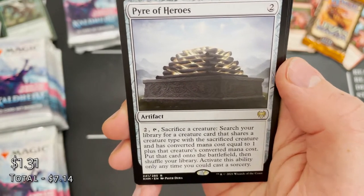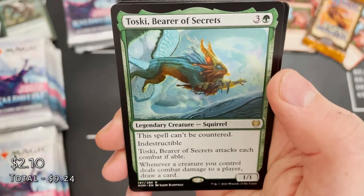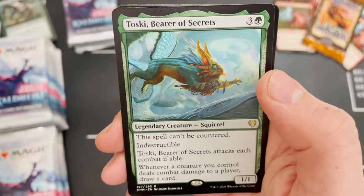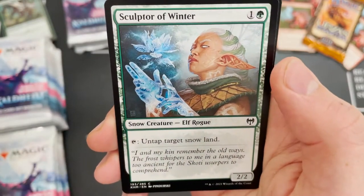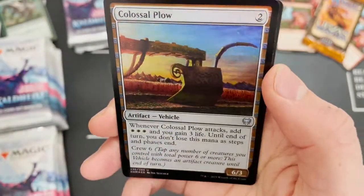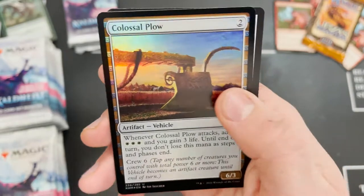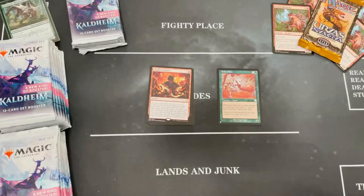Power of Heroes — we got it in the last pack, love to see it again. And we've got Toski again — had it in the draft booster pack but it's such a cool card. Sculptor of Winter in a common slot, really good card. Foil Colossal Plow, which I think Meme Master Steve is a big fan of, and a Dwarf Berserker to finish this pack.